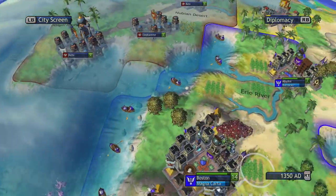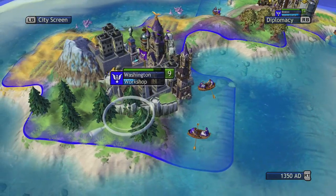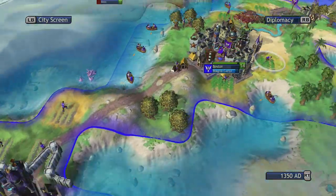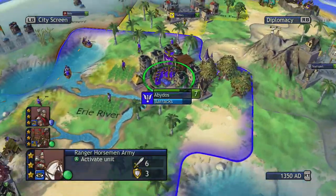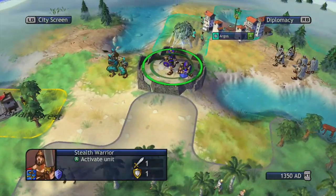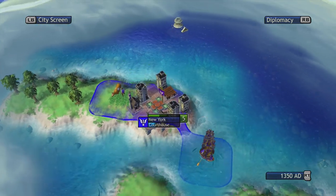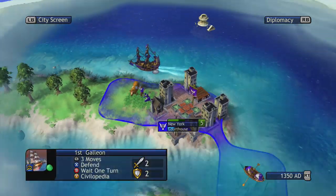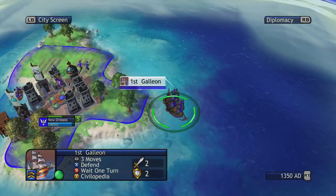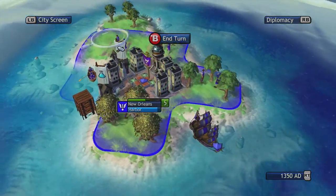Do we have anything else to do in our other cities real fast? Boston's about to build the Magna Carta pretty soon. Workshops are coming along in Washington. And I have Abydos working on a barracks. Let's just get you in position for when we create our settler out of New York.